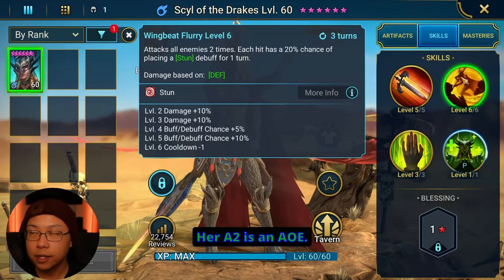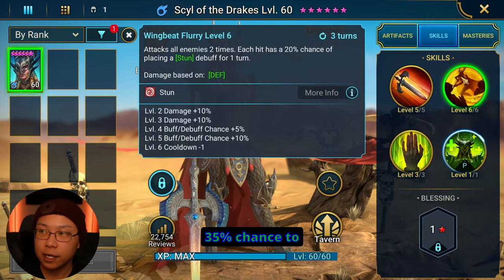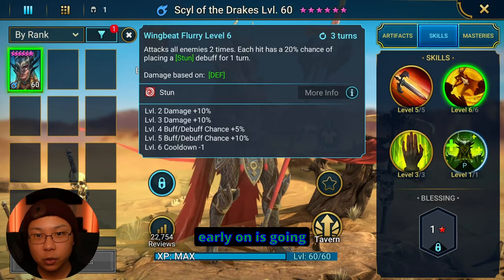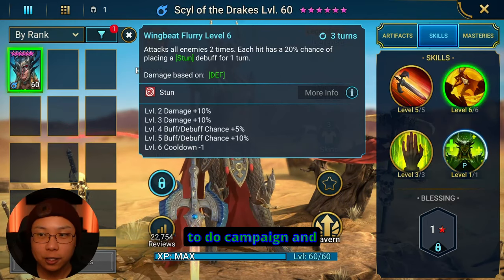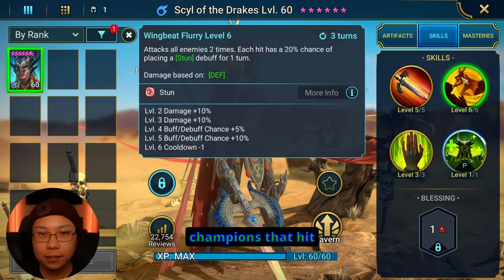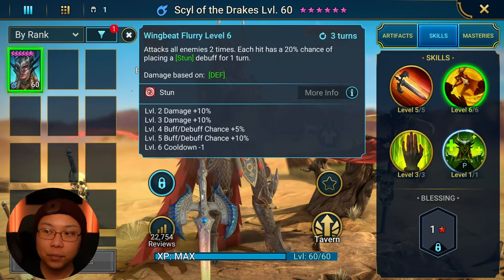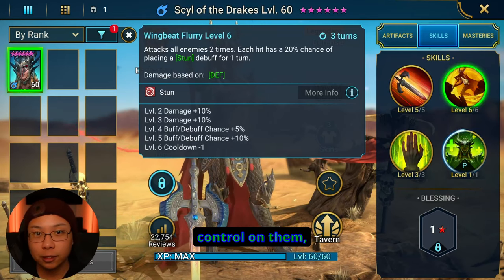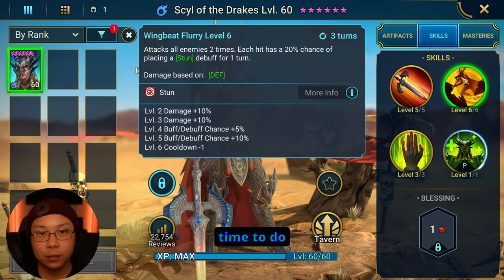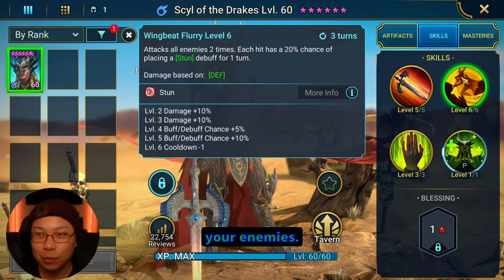Her A2 is an AoE — it hits twice with each hit giving a 35% chance to place a Stun. Stun, especially early on, is going to be extremely useful when you're trying to do campaign and those waves have certain champions that hit really hard and you're not at the point yet where you can just smack right through them. Stunning them — having that crowd control on them — makes it so that you have a little more time to do more damage, maybe heal up, and try to take down your enemies.